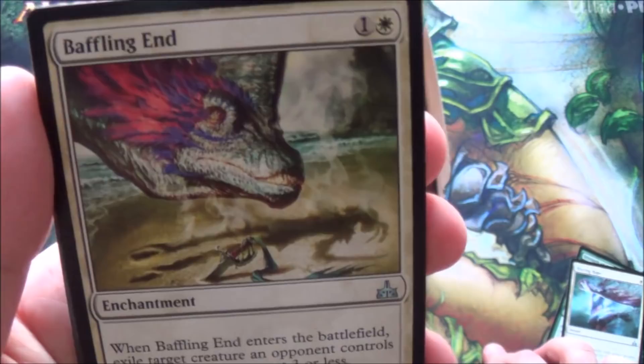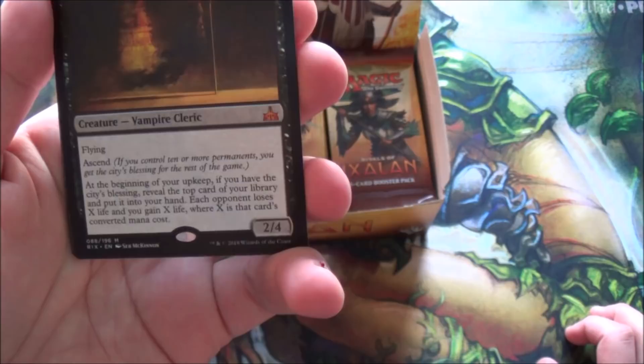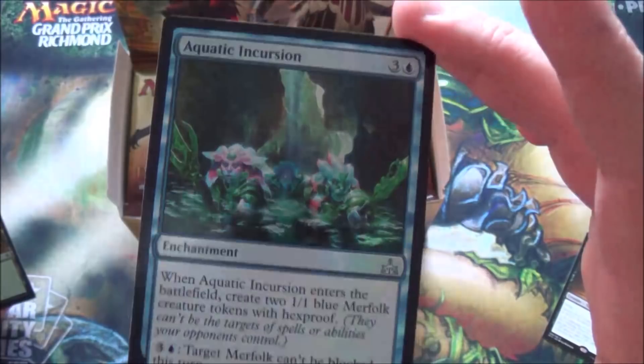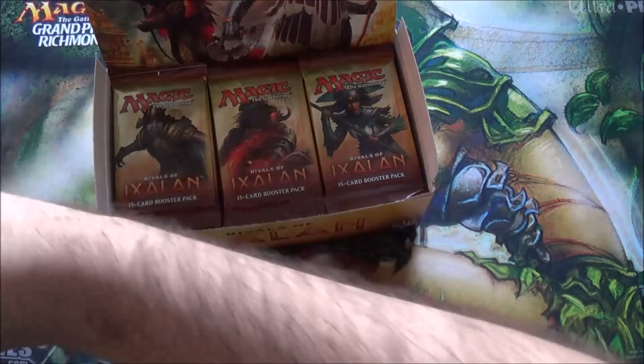I got a foil in this pack - strength of the pack, blazing hope, baffling end. And hey, our first mythic: Twilight Prophet! Flying, ascend - at the beginning of your upkeep, if you have the city's blessing, reveal the top card of your library, put it in your hand, each opponent loses X life and you gain X life where X is the mana cost. Pretty good! And our foil is aquatic incursion - a beautiful foil. The foil merfolk cards in this set are gorgeous, the coloring is really neat.